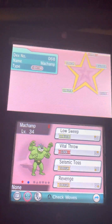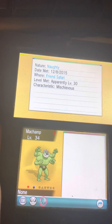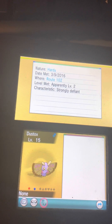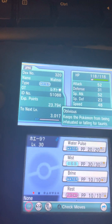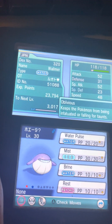Achamp was met at the Friend Safari. Dustox was traded by my friend Welma.